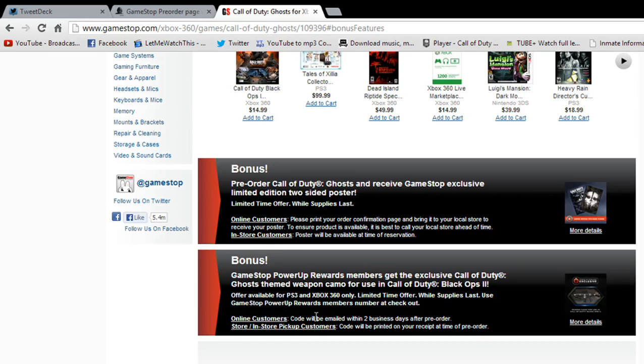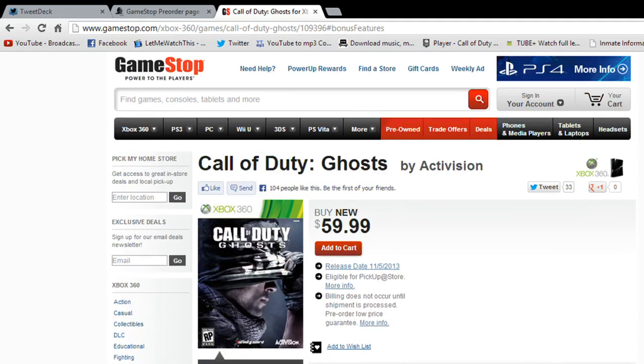But if you go to the store and pick up in person, you can get the code on your pre-order receipt, so that's probably the fastest way to get that camo. I know people are going to be rushing to Gamestop to get that camo. Anyway, go pre-order Call of Duty Ghosts now and I'll be bringing you up-to-date info.